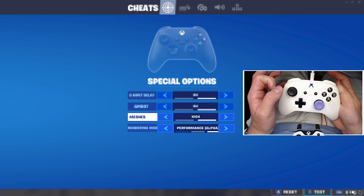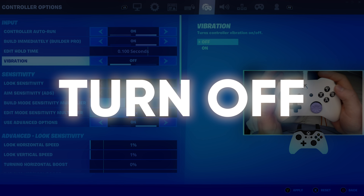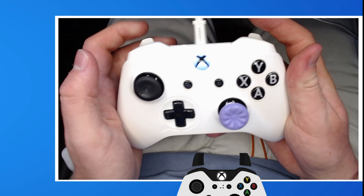The secret setting I was talking about earlier is just coming up. Make sure to turn vibrations off so that when you are shooting, the rumbles in your controller won't mess up your aim.